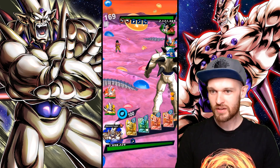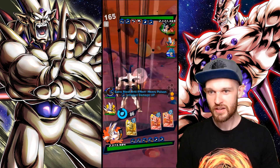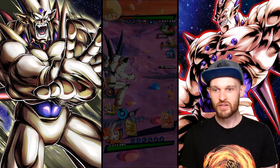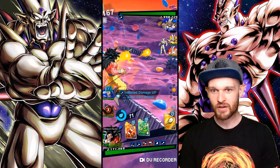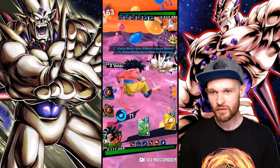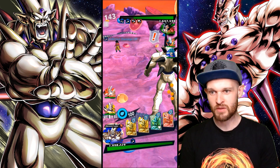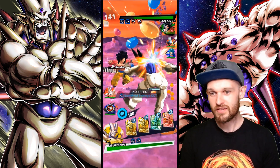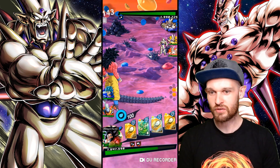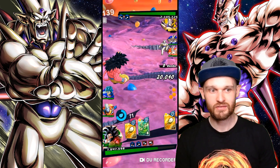Another thing you could do is when you double vanish, vanish into a character that has an AoE green card. Most of the time your opponent is going to use a strike, so you're going to be safe because this AoE green card attacks a range around you — meaning you will definitely get the combo. The only thing that counters this is if your opponent uses a blast card and cancels out of the animation early. This can always be countered by the opponent tap punching, because then you don't even get to use your green card.